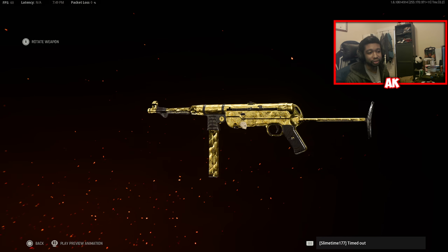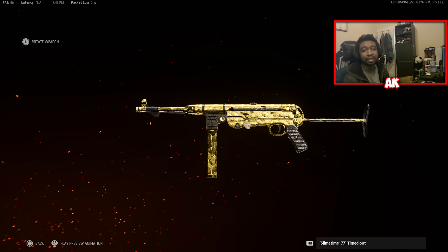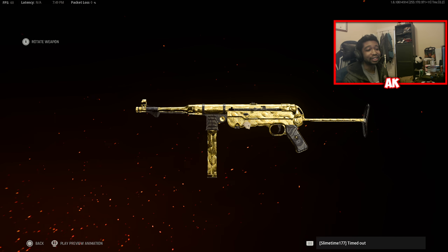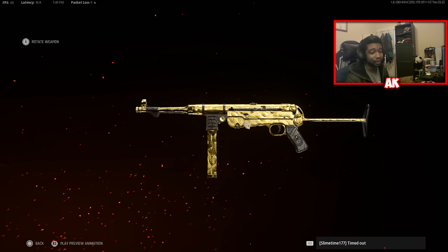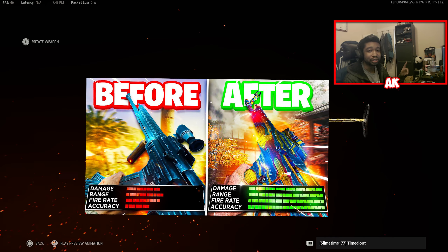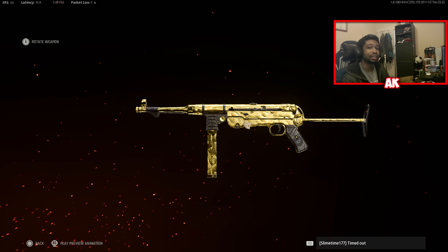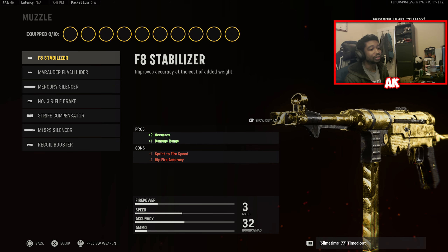Once again, yours truly is on the atomic camo grind, and in doing so I managed to get the MP40 gold. Man, let me tell you, this is still by far one of the best weapons you can use in Vanguard. I'm sure you guys saw the STG class setup as well — if you haven't checked that out, make sure you go ahead and check it out before it gets nerfed.